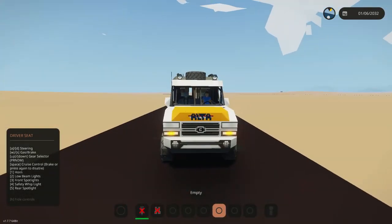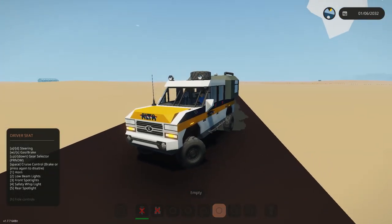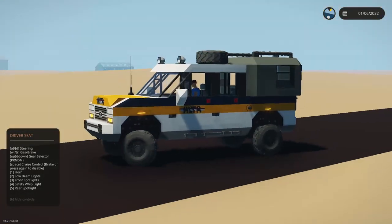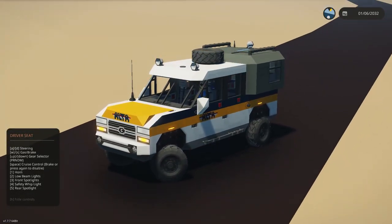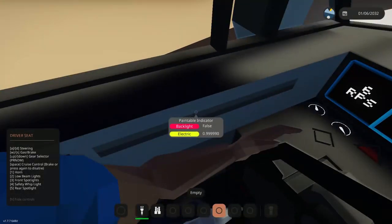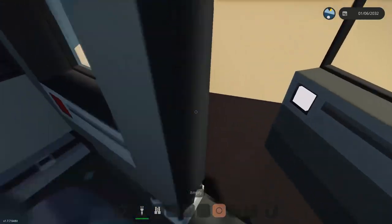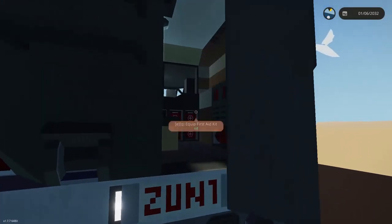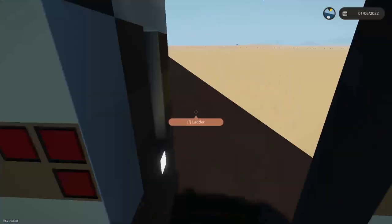Now, number two is new creations. As you can see here we have a cool lifted Buckle Rodeo, and it has a little camper shell in the back. It's lifted and sitting on the big 5x5 wheels.